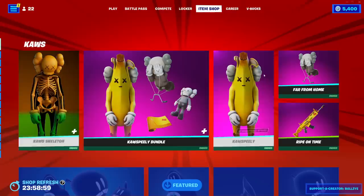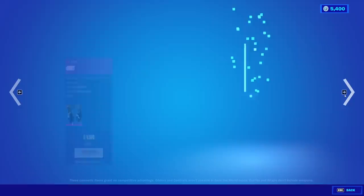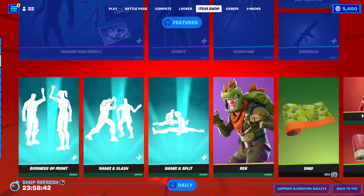Moving on from that, we have the March Man Bundle. The Grimy skin is back with all of his doodads — his pickaxe, his glider, his wrap, his back bling, and his loading screen. If you buy everything separate, it's cheaper, but you don't get that loading screen. So if you really care about the loading screen, you've got to buy the bundle.